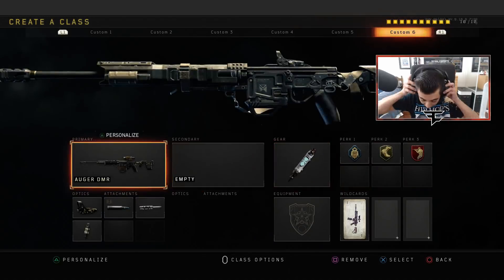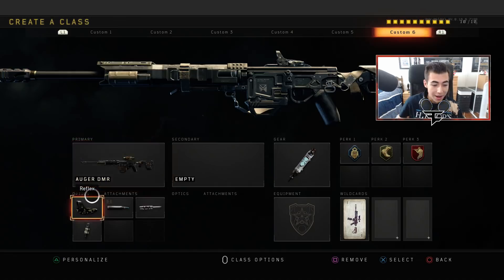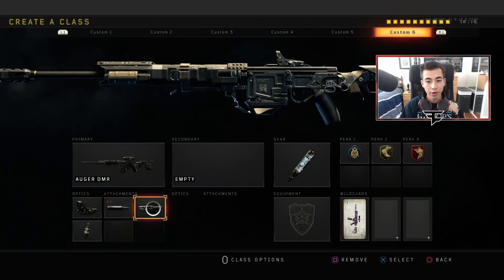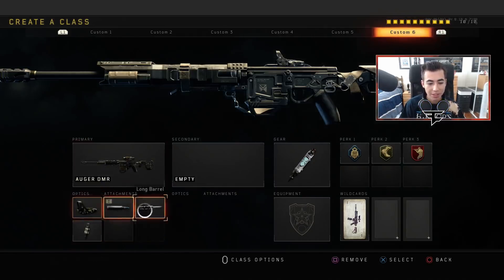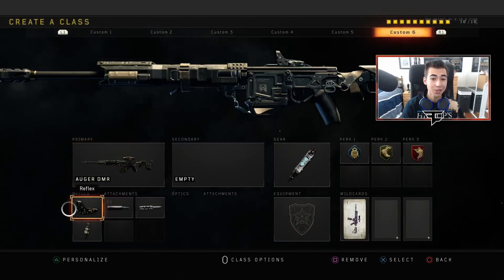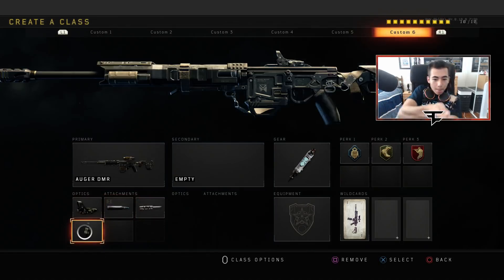Last but not least, this gun right here — the Augur DMR is absolutely insane. Right now I use Reflex on it with FMJ just to shred through people's armor, Long Barrel, and Fast Mags. Just because I want to stack this gun and make it as strong as I can. This gun kills in like three bullets — it's a three-bullet kill — and you can spam it. It's like an M21 from Call of Duty 4 where you just rapid fire it. This gun is so strong, you can shoot it so quickly. It's easily one of the best guns in the game. I feel bad when I use this weapon just because it's that good.